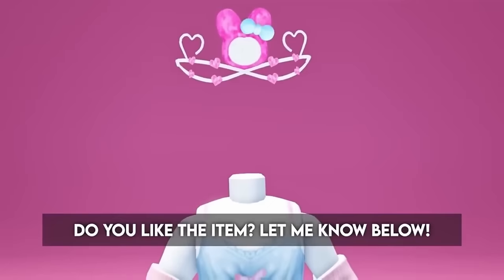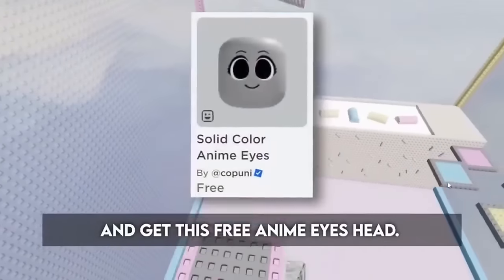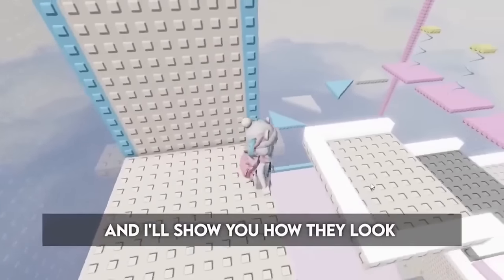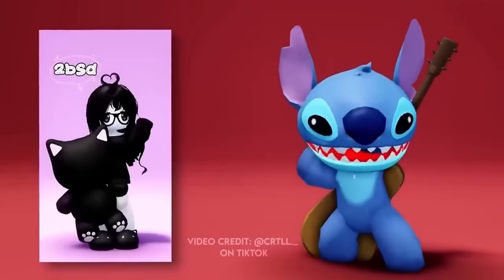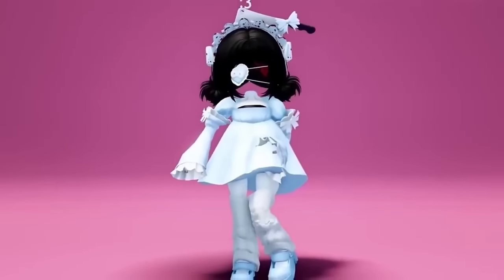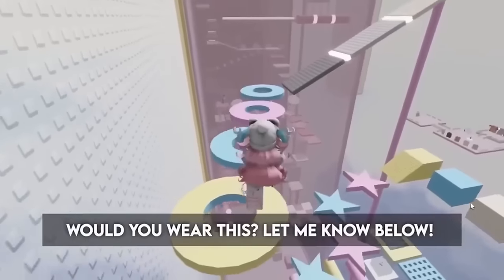This doll bundle is so cute, but it's $70. Here's a free alternative if you don't want to spend $70. First, get these two free items: ball-jointed doll, and get this free anime eyes head. Now, put on the body from the ball-jointed doll bundle, and then put on the anime eyes head. Let's watch this TikTok showcasing some pretty outfits to use with the doll plushie bundle, and I'll show you how they look with my free version of the bundle. Here are those same outfits with my version of the bundle. Not bad, right? Would you wear this? Let me know below.